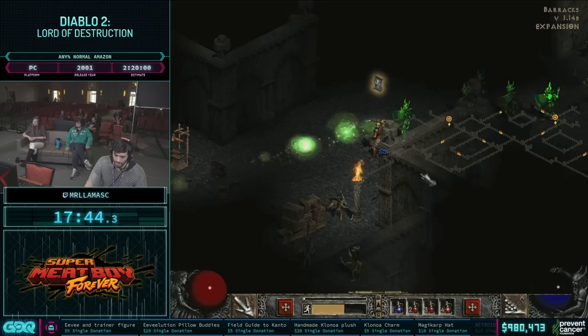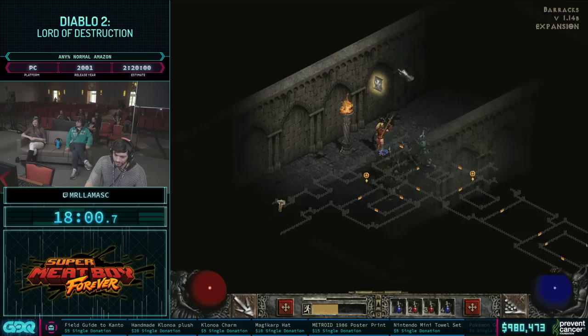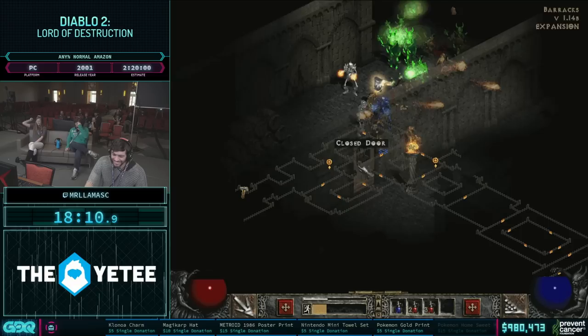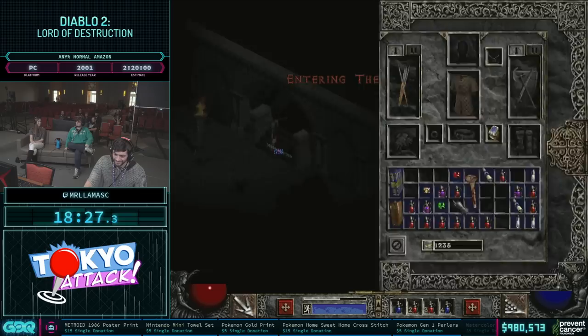I am only level 7, so I can't even activate the runeword yet. Let's head back. We have a $5 donation from General Turtle — donating from his phone. And we have $475 from Zem: 'As promised, here's $25 for each of my 19 deaths. It was a pleasure getting to run for you all, and let's get that 1 million as fast as possible.'